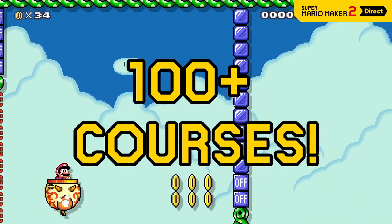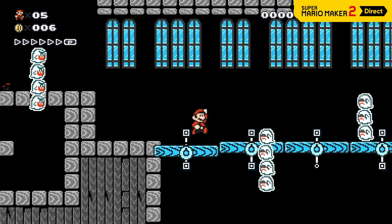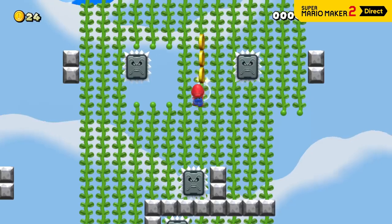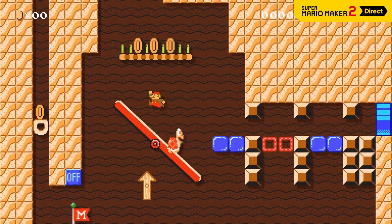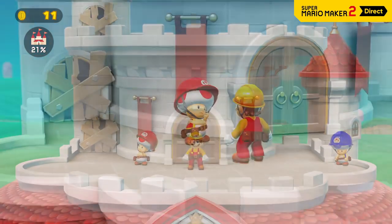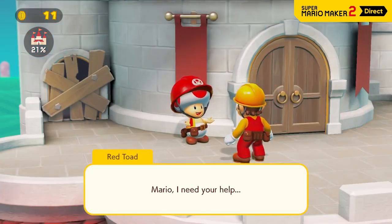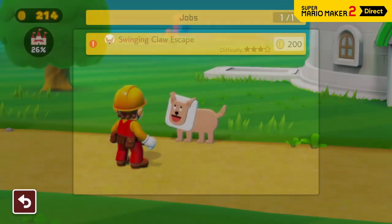There are more than 100 original courses crafted by Nintendo in Story Mode, showcasing a variety of tools, course parts, and features. As you play, you'll see many examples of expert course design. As the castle's reconstruction progresses, Mario will be able to reach more areas in and around the construction site. The characters you meet in these new areas may even offer up additional jobs.